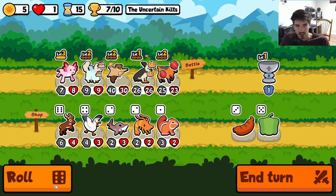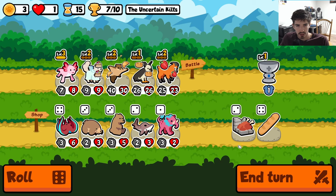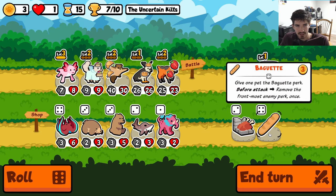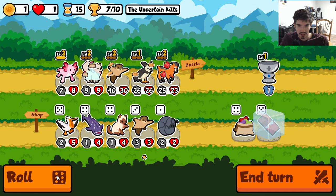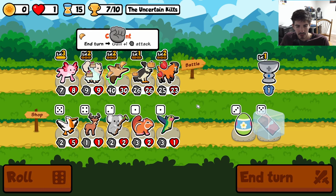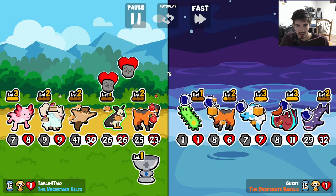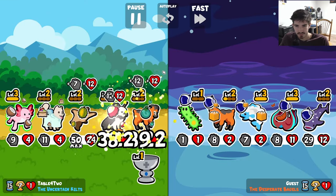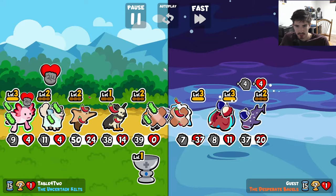The one issue with this kind of build is you're effectively running a three squad. You can get the good dog built up a little bit, but it's a three squad for the most part. But if you get it early enough, sometimes a three squad of 50/50s is just good, you know, and I think we're just gonna be fine here.